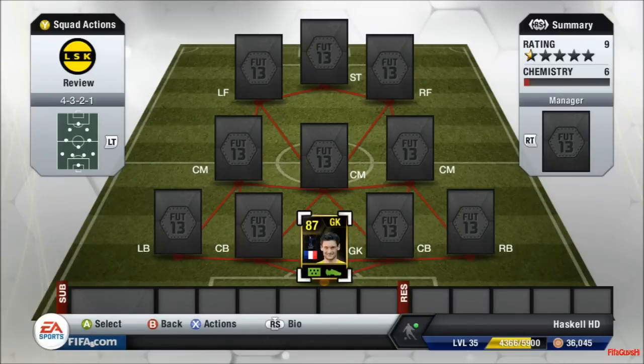Hey guys, Haskell HD here, and today what I'm going to be bringing you is a nice little review of Inform Lloris. Lloris is an 87 rated goalkeeper. Before we get on into the review, if you do want to buy some cheap coins, please check out the link in the description.